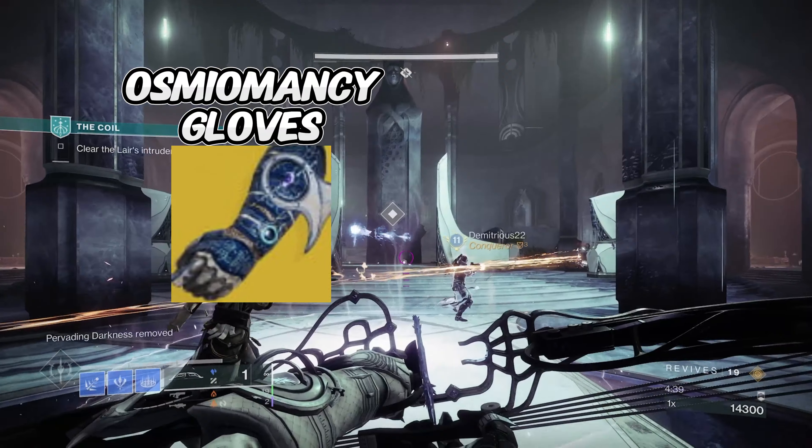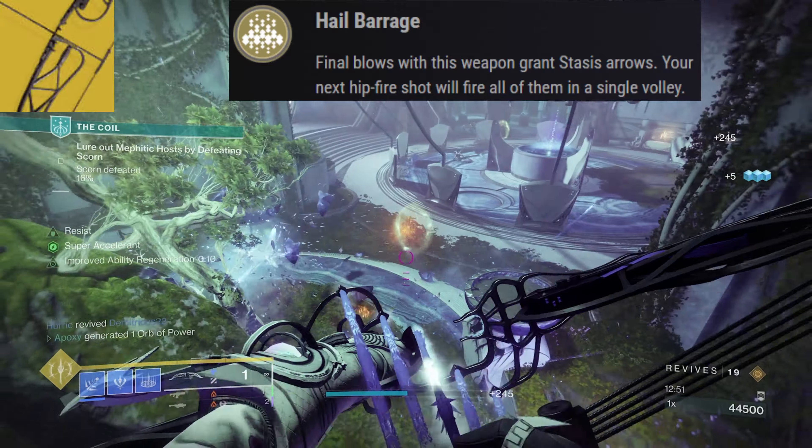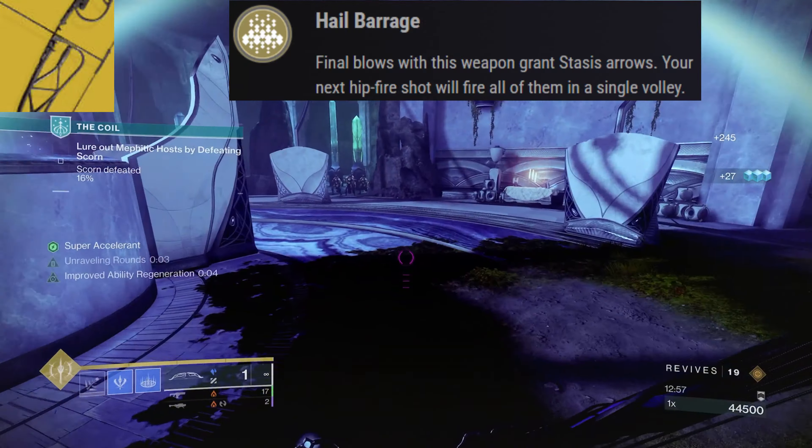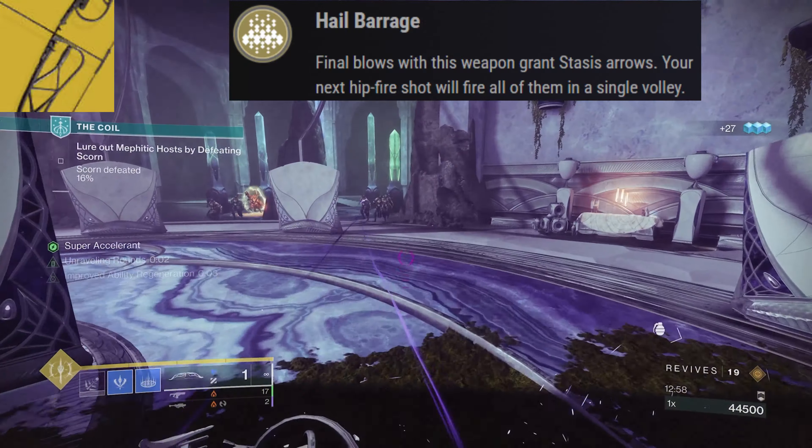The Verglas Curve's intrinsic trait is known as Hail Barrage — anytime we get a final blow we're granted stasis arrows that when fired from the hip will freeze targets on direct impact, or when shot at the ground will create stasis crystals. This trait can stack up to five stasis arrows, meaning we can spawn a wall of stasis crystals that when destroyed do a great amount of damage and freeze targets as well.